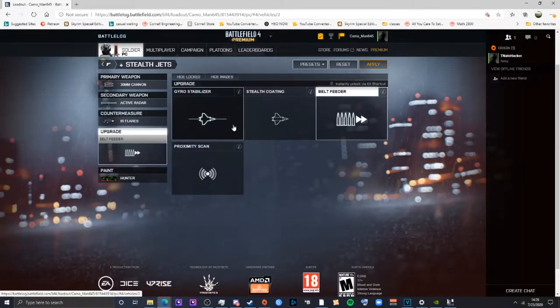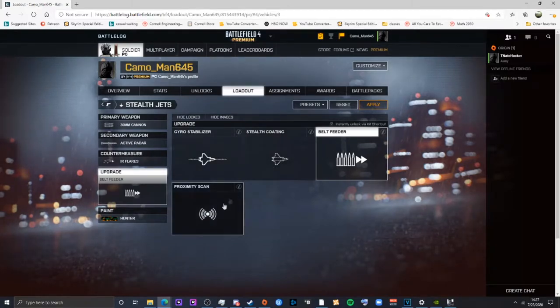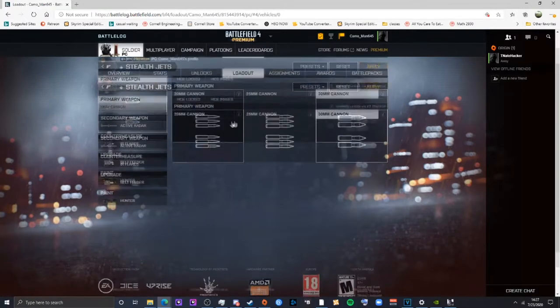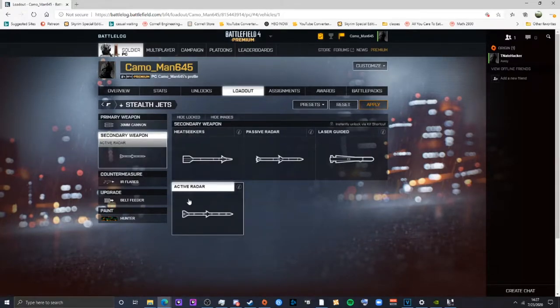Your best way to protect yourself is just don't get hit. You start with gyro stabilizers, which are good — there are plenty of cases where I wish I had them. But belt feeder is the way to go. Proximity scan I've never had good luck with. Stealth coating can be useful if you like gun runs and know how to time it, but it's a high-skill option. The primary anti-air build: try to get active radar, especially on jets.